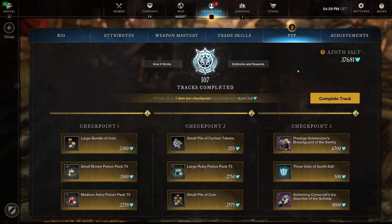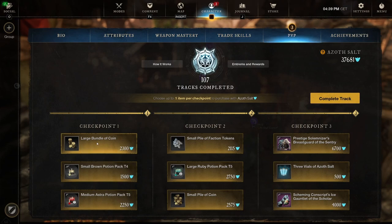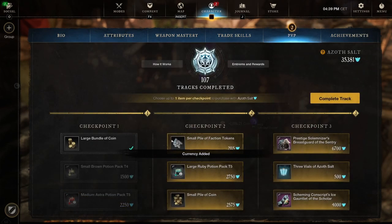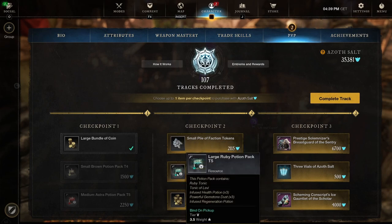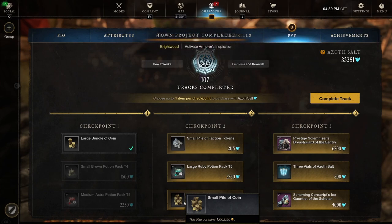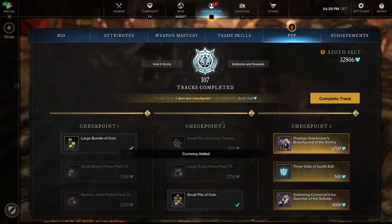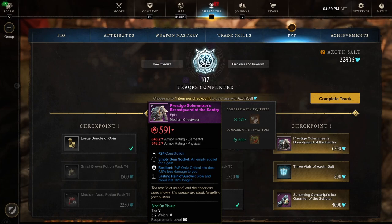Onto 108 - no named items as far as I can see in track 108. Checkpoint one: large bundle of coins - 1,006.25, small brown potion pack tier four, and a medium Astra potion pack tier five. Going for the coins of course. Checkpoint two: small pile of faction tokens - 4,500, large ruby potion pack tier five, and a small pile of coin again. Going for the coin. Checkpoint three: Prestigious Solemnizer's Breastguard of the Century, constitution, with Resilient and Lasting Rain of Arrows.